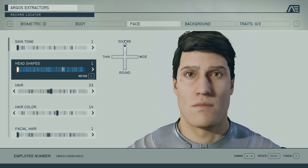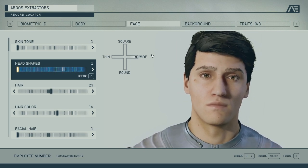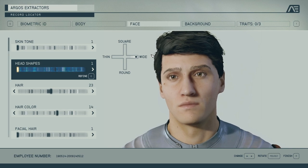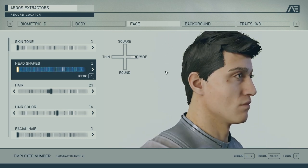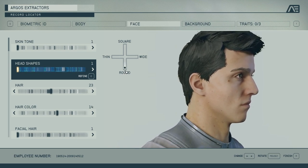You can also just use the slider — you can go for fully square, fully round, thin, or wide. And there's basically a whole lot you can do with it — you'll see that the whole face structure moves around quite significantly.